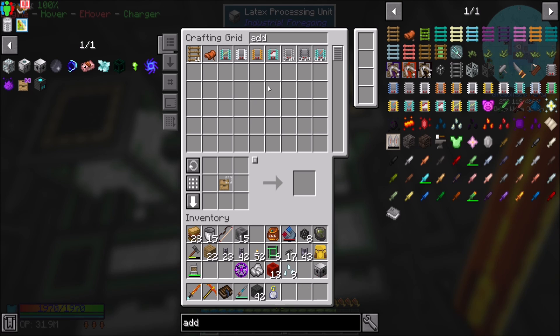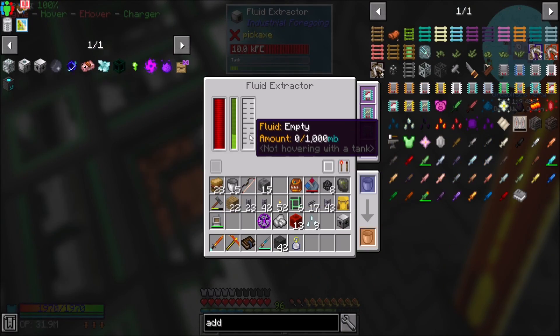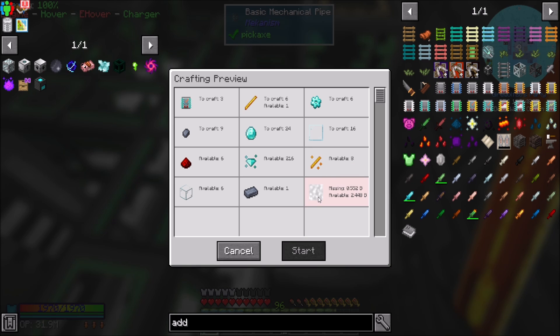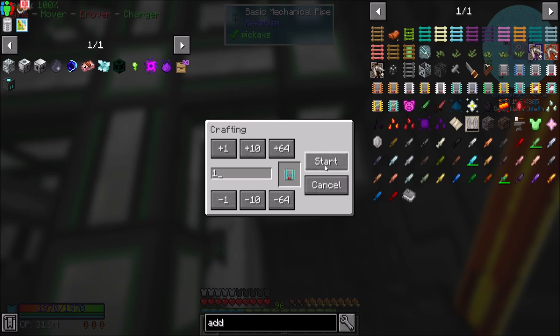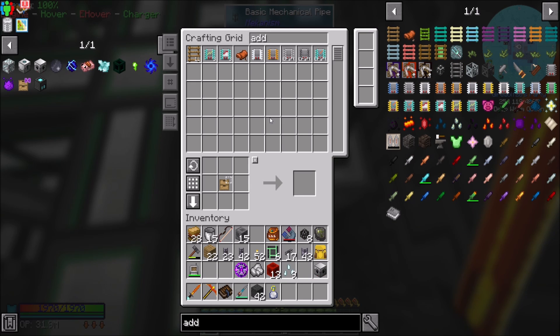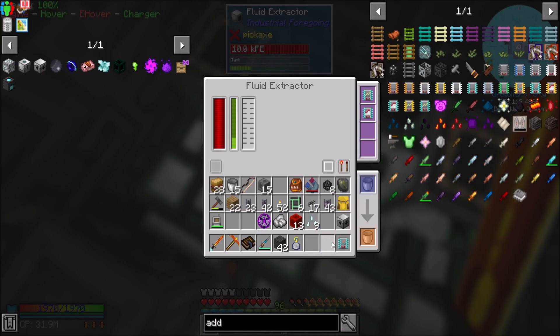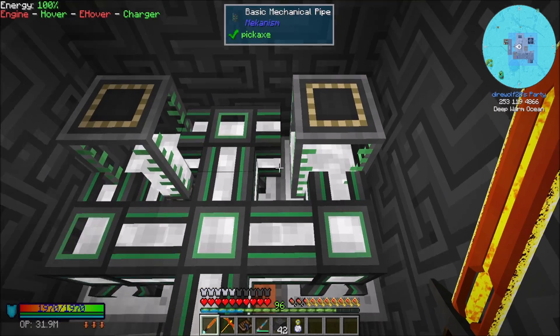I'm curious — do these add-ons work in the dudes that extract fluid? They seem to, yeah, they do. Almost there. That might make things a little better for me. Can I just do that, and then this, and then this? That looks cool. I'm down with that — that seems like a really good way to go. Oh, now I'm short on water.